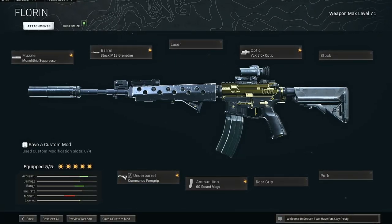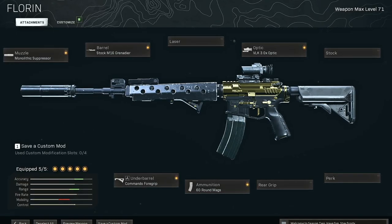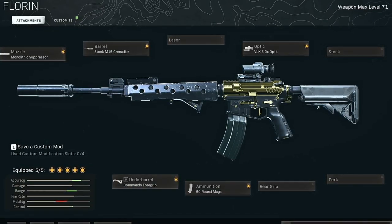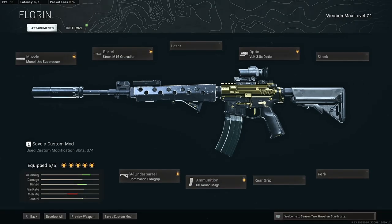Hey, what's going on you guys, welcome back. It is your boy bringing you a brand new video. Today we are going to be talking about the M4A1 — the old school, the OG, the first ever meta, some say — finally back making its way into my hands. This M4 has not much recoil, no recoil at all. It has always been a viable gun.